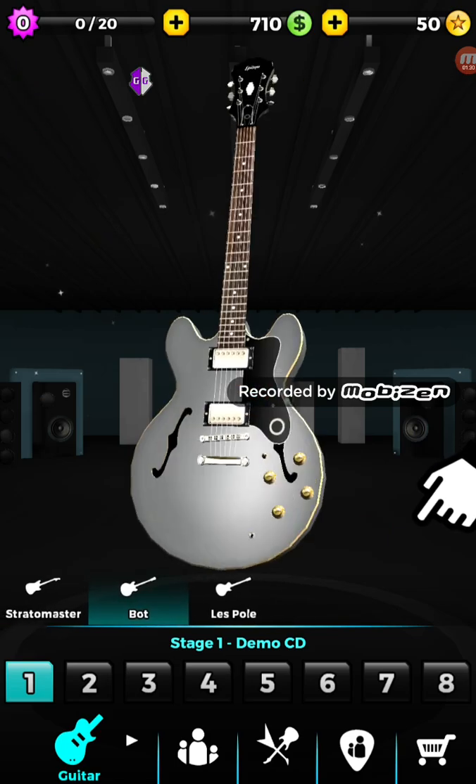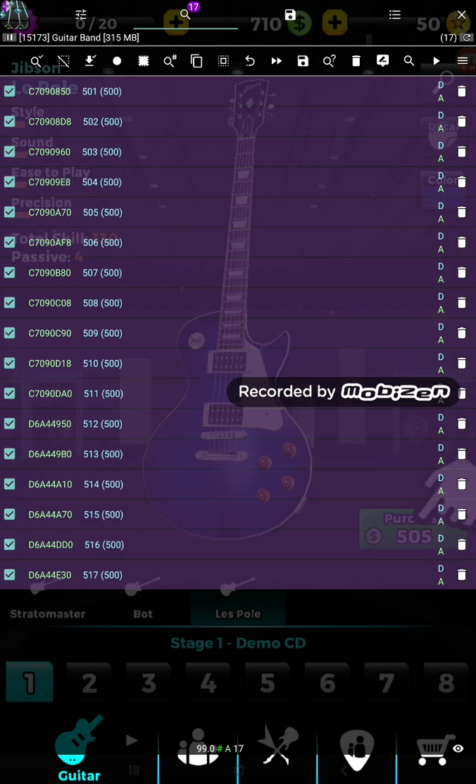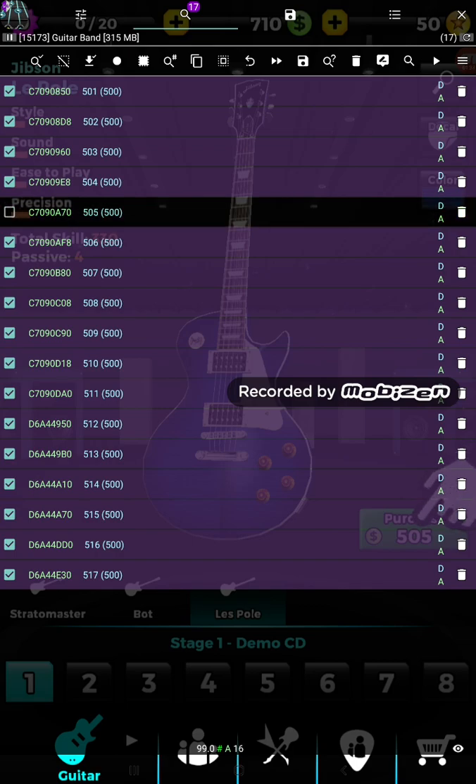So let's just pull. It says 505. Uncheck the box. It says 505 right next to where it says 505.